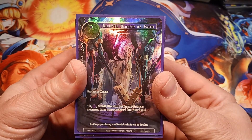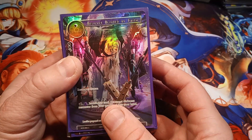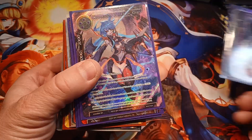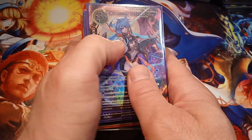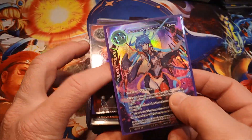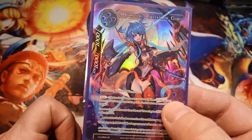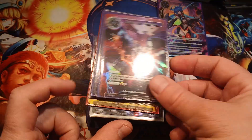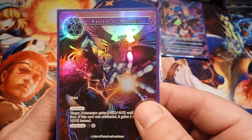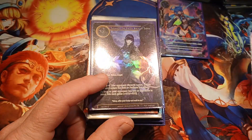Believer — Blinded by Faith, AOA is the set, common, full art hollow. Oborazuki Color of Gods — this one is AOA super rare, full art textured hollow. Wow, that's a cool card. Fallen to Madness, AOA, common, full art hollow.